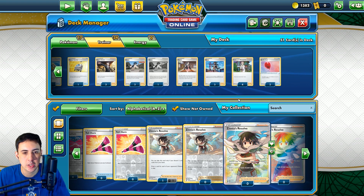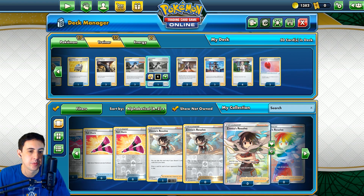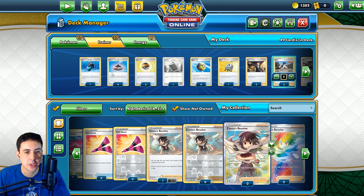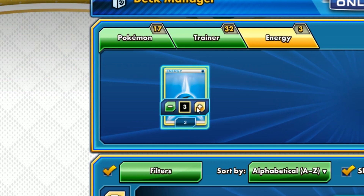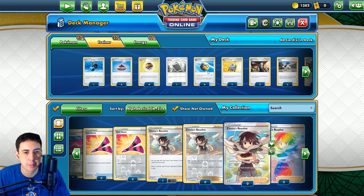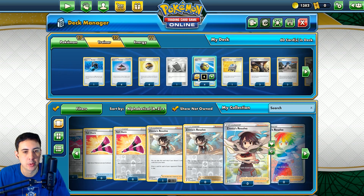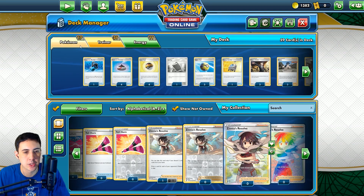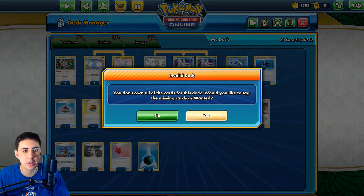So now we've got nine spots for energy. Let's go down to like two Marnie - so that's like 11 energy there. That's pretty good. Has to be basic energy. So 11 energy, we've got Power Pad there, two Air Balloon. Possibly don't need all those Quickballs right - maybe minus one and go 12 energy. It looks all right, don't you think. We'll save it for now anyway.